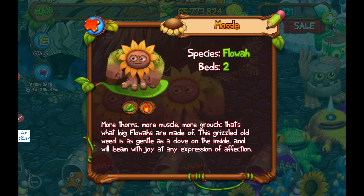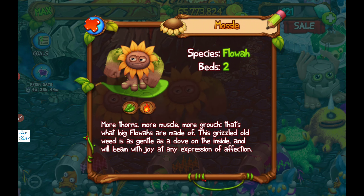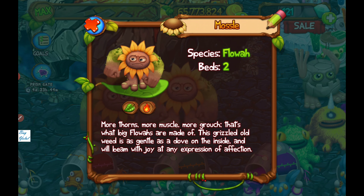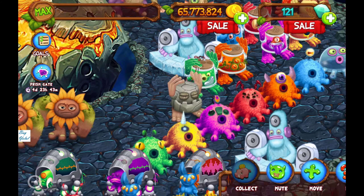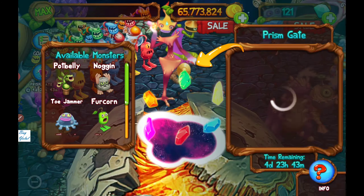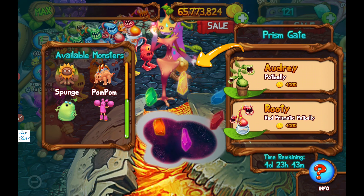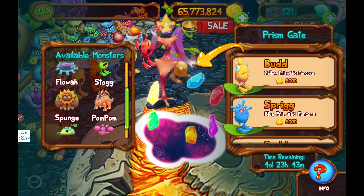This crescent old weed is gentle as dough on the inside and will beam with joy at any expression of affection. We also have pot, bed, and Togemi, Furcon, Flowa, Stock, Sponge, and Pom Pom here. It's time to talk about Flowa.